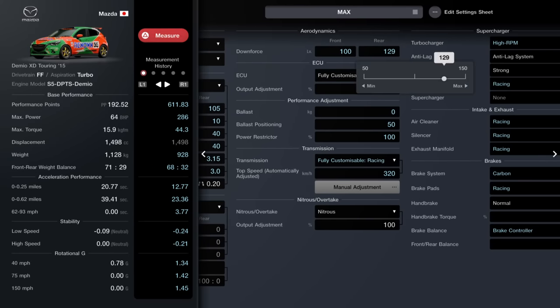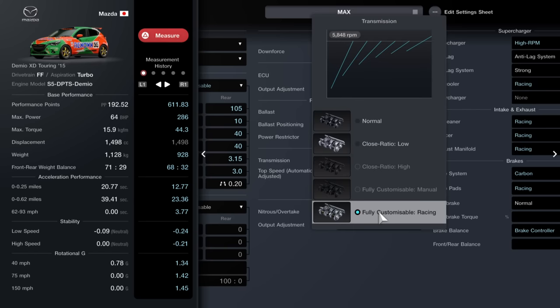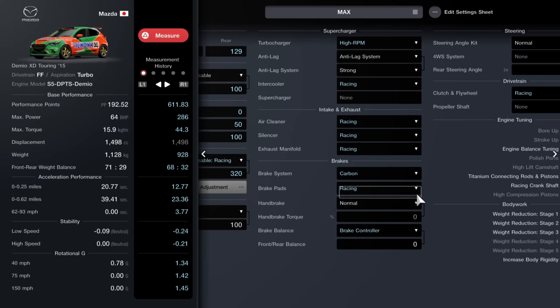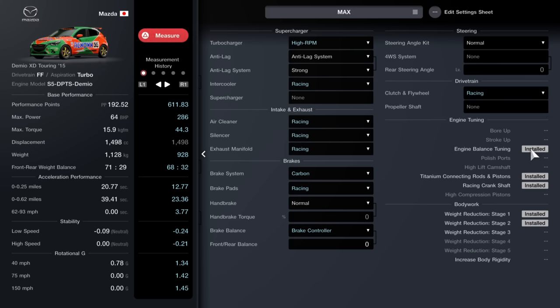Downforce: 100 at the front and 129 on the rear. Fully customizable ECU set to 100. No ballast, nothing on the power restrictor. Fully customizable racing transmission: set it to 320, then manually adjust the final to 3.99 and adjust all the ratios - 3.86, 3.00, 2.48, 1.98, 1.47, 0.95. Nitrous set to 100. High RPM turbocharger, anti-lag set to strong. Racing intercooler, racing air cleaner, silencer, exhaust. Carbon or racing brakes, racing pads, brake controller if needed, and the racing clutch. That is the tune.